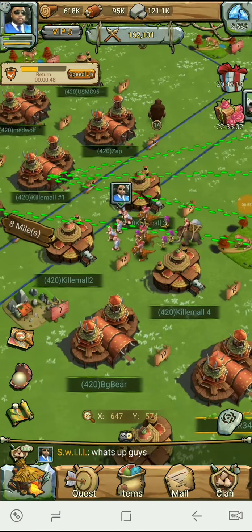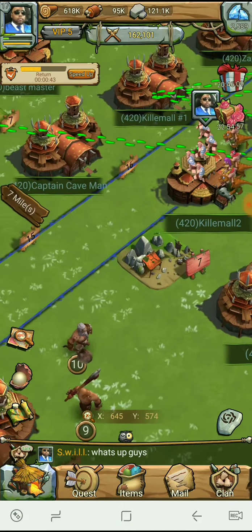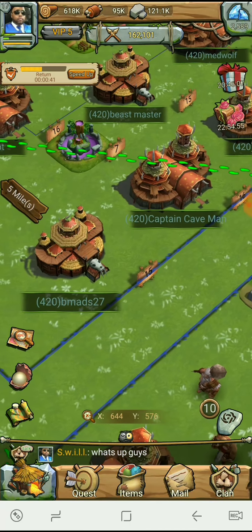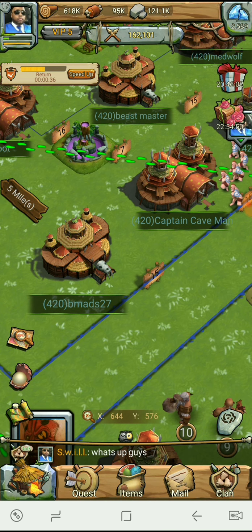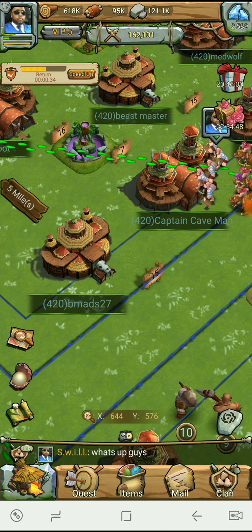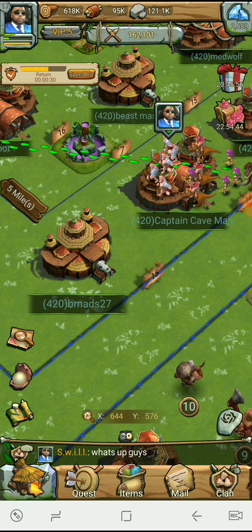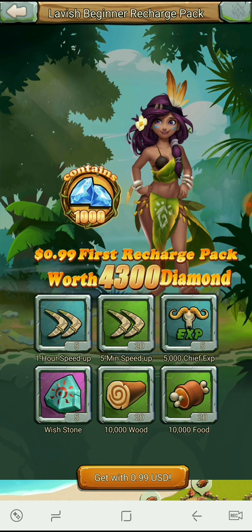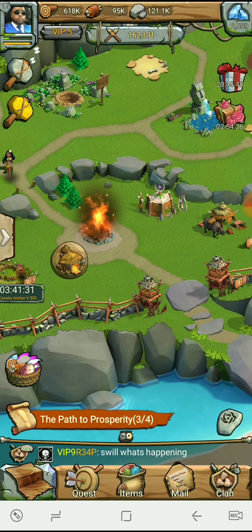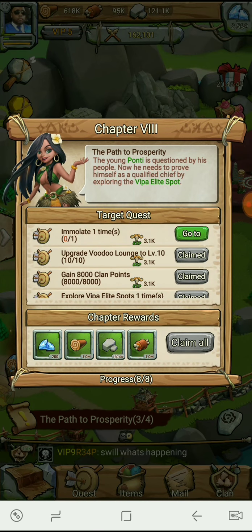This is a very high graphic game — look at the details guys, it's amazing. We're going to keep on killing those level 12s and then go right back into farming because we've got to get a lot of food. Everything — all these upgrades take food. We have a free builder just chilling right now, doesn't have anything going on. Path of prosperity — we did that already.